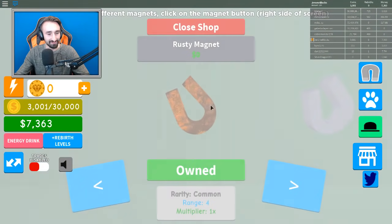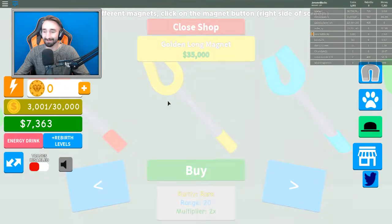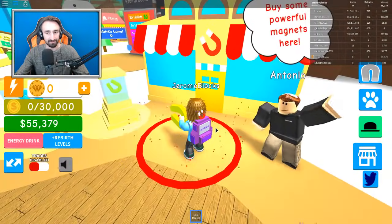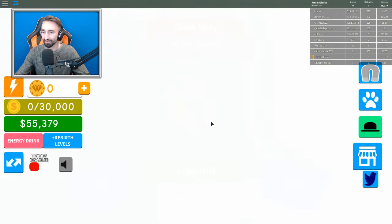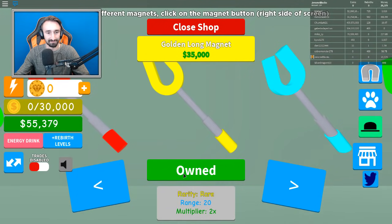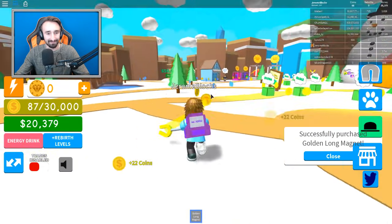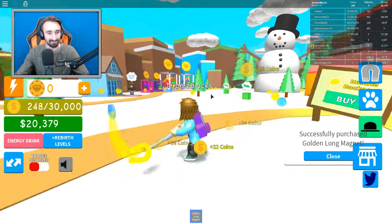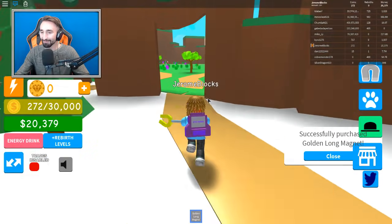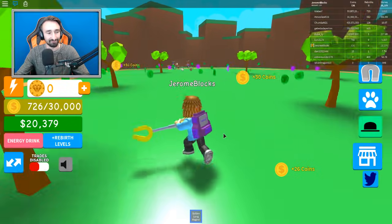We've got to sell off all of our stuff first — just realized we didn't even bother selling it. Why were those coins worth so much? We overshot our goal, and I didn't realize those coins were going to sell for so much. We now have the gold long magnet! Now I wonder what the next big area we can go to is. Probably the 50,000 area, so I'll save up and we'll go there next. Or I could get some better pets too. Nah, we'll go to the 50,000 area next.